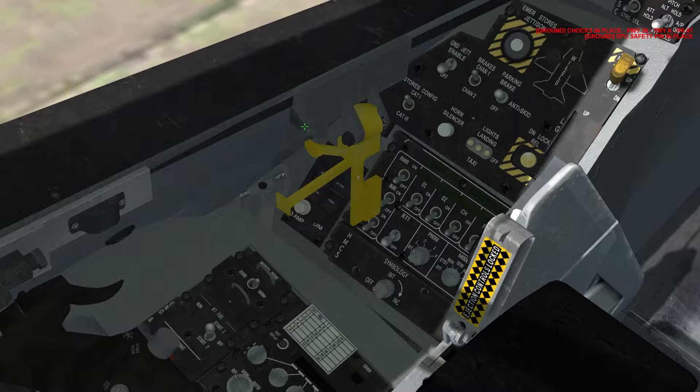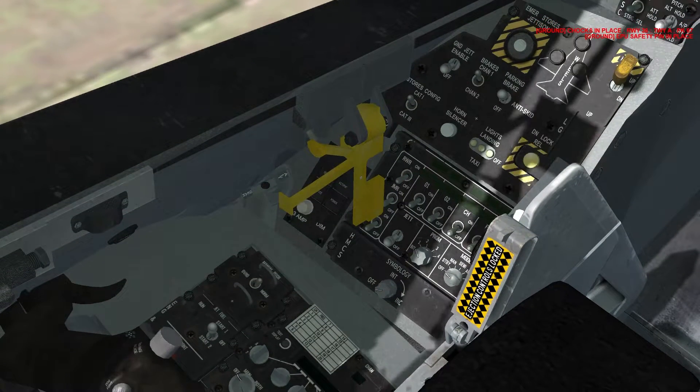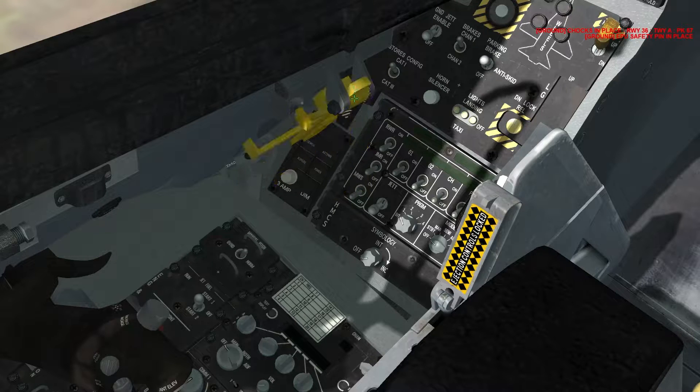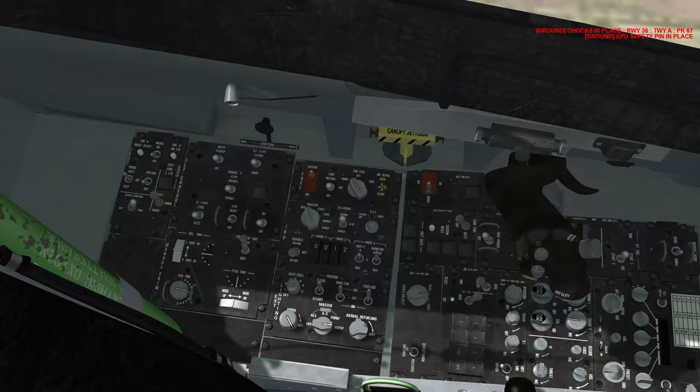We're going to lower our canopy — that's a right click for lowering it. Hold it until the sound stops, and then we're going to lock the canopy. Return to the left console for engine start.